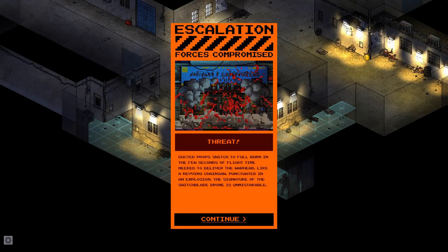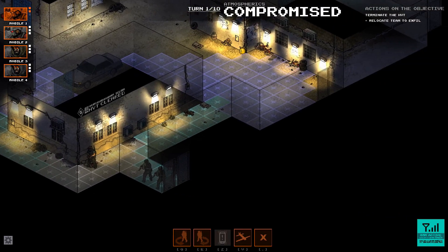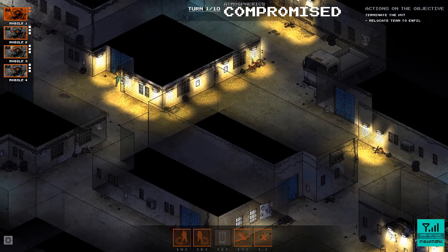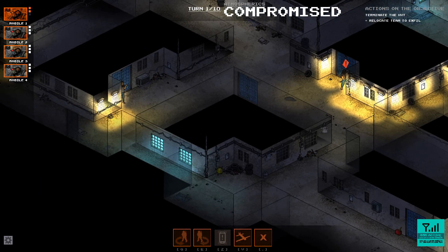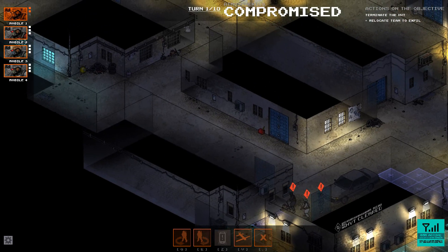It depends where he actually exits the building. Ducted props switched to full burn — in the few seconds of flight time needed to deliver the warhead. Like a revving chainsaw punctuated in an explosion, the signature of the switchblade drone is unmistakable. I am not seeing the enemy, but this certainly got the enemy's attention. They are right there.